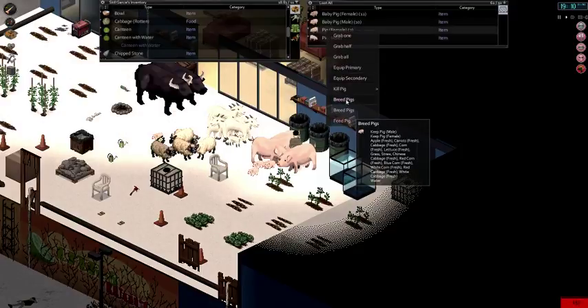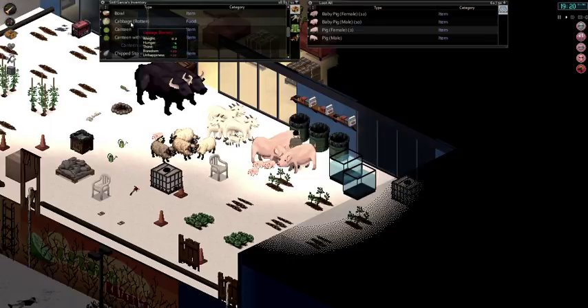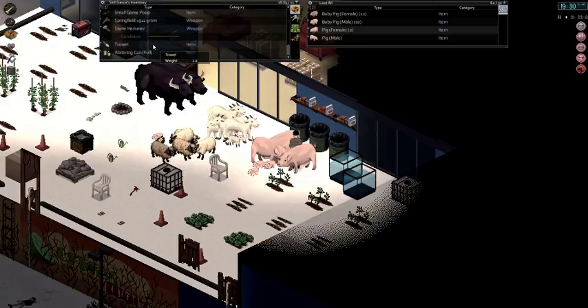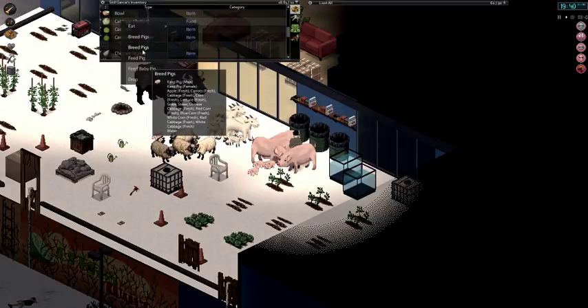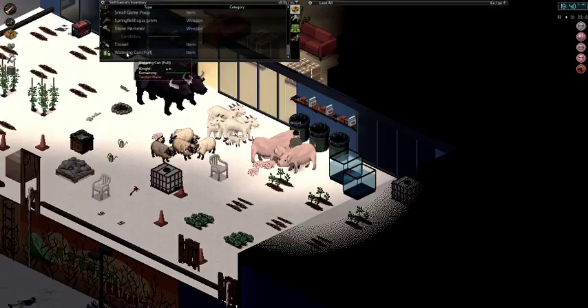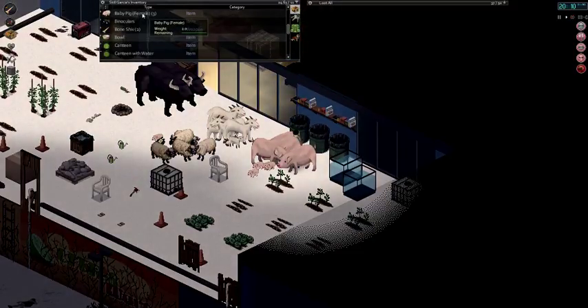Right click on either of them and you see the option to breed pigs — one option to breed the male pig and one for the female. One more thing to note when breeding: you will use whatever item of food you have in your inventory, so you want to use rotten food — you don't want to use fresh food because you want to be saving that for yourself. Right click on the rotten item of food and you'll have the option to breed pigs. Now we have three pigs — with one item of food I managed to make three pigs, which is a little bit OP.